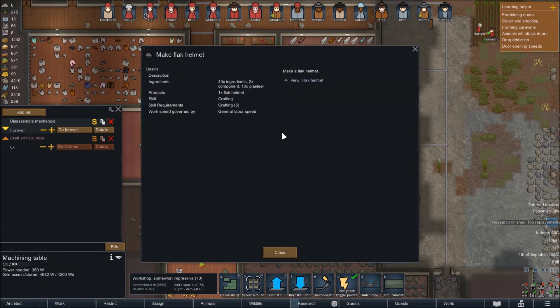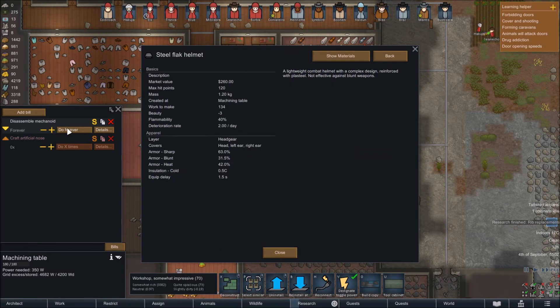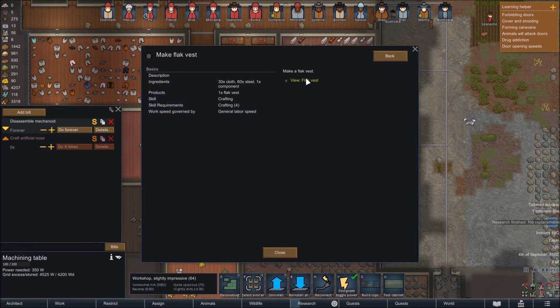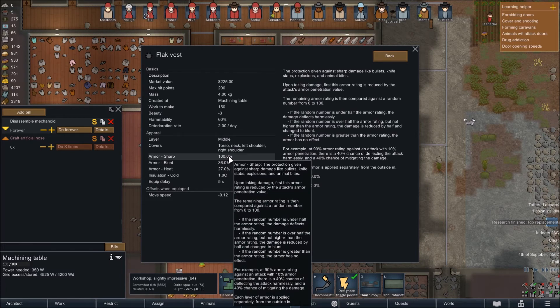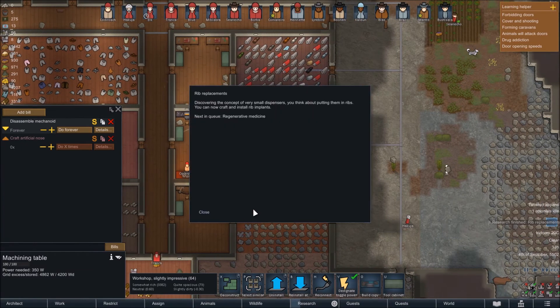A flak helmet gives us some good armor. A flak vest also gives good armor — it's good against bullets and knife stabs but not good against blunt. That's a possibility for whoever we're going to arm. Over at the smelter, someone is making steel out of slag, which is good.